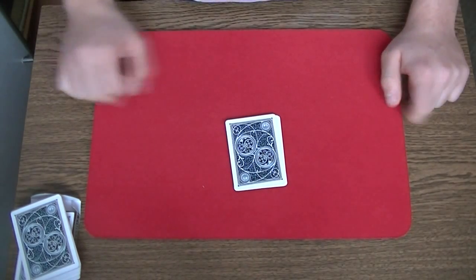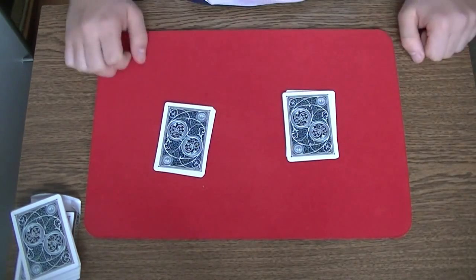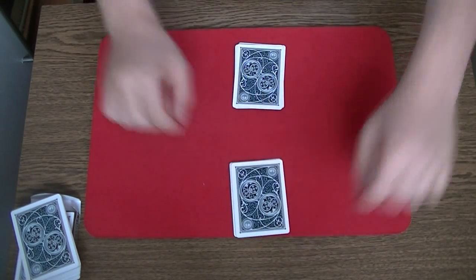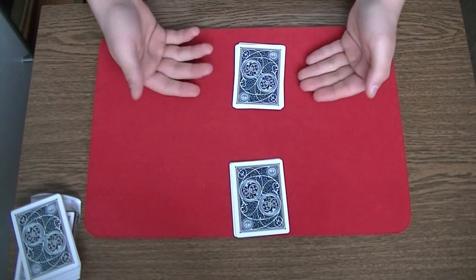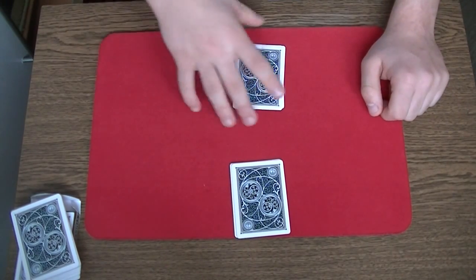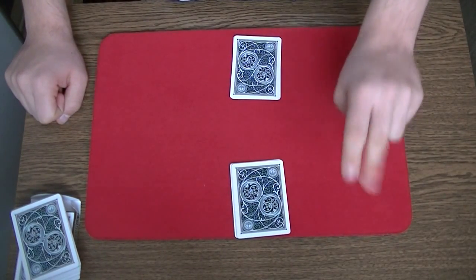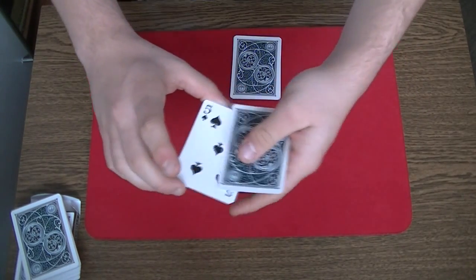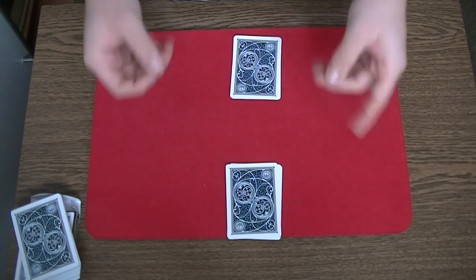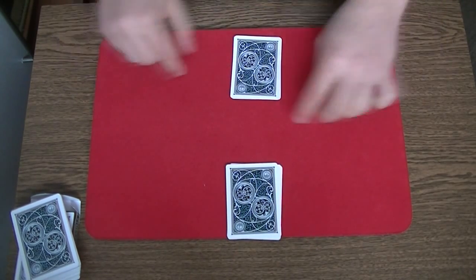Once the spectator is finished, the magician takes the cards and separates the pile into two piles of five cards. The spectator chooses one of those piles. Then the spectator decides if the magician should turn over his pile, or if the spectator should turn over his or her own pile. You explain that you are going to make four moves, then three moves, then two moves, then one move. The move is: take a card from the top and place it underneath the pack. Remember — the spectator always starts first.